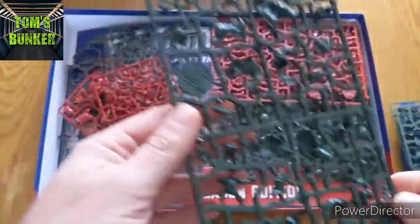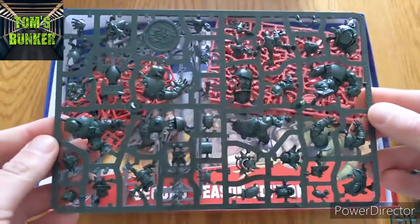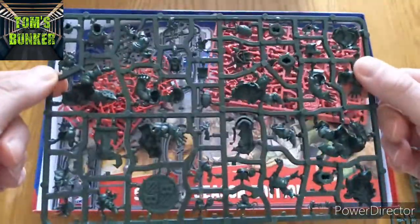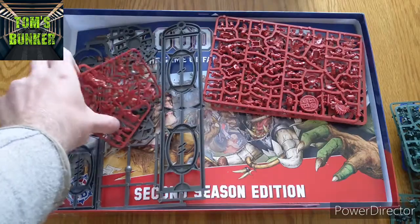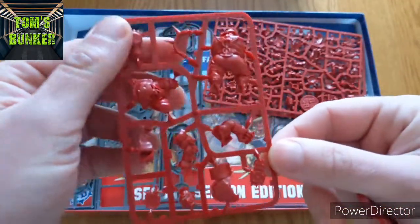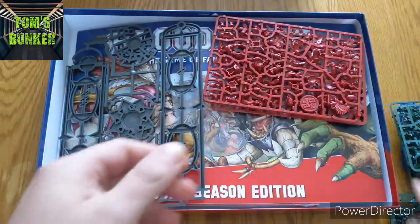There's lots of character in Blood Bowl models and that's one of the first things you notice. It's two sprues for the orcs - the same sort of format, two sprues that go together in different ways with different options. So there's a full orc team in there. And then these guys I'm guessing are the humans, so you get an ogre included as well.